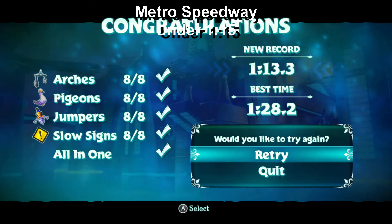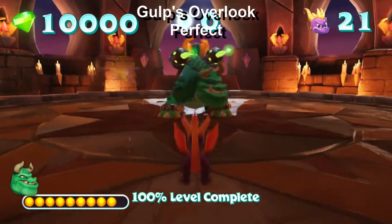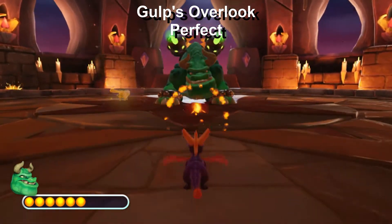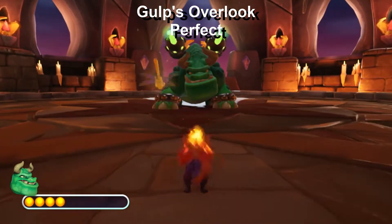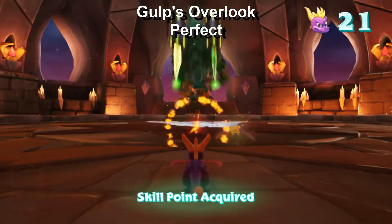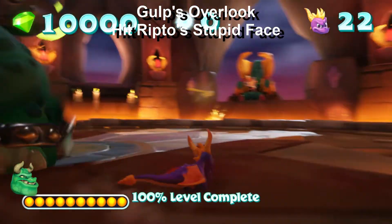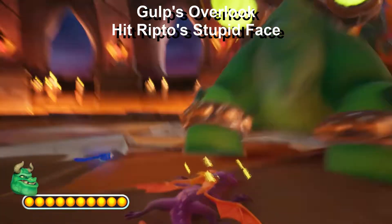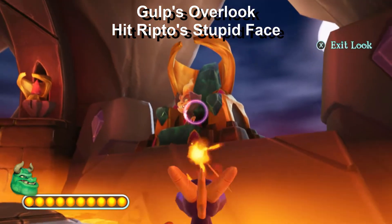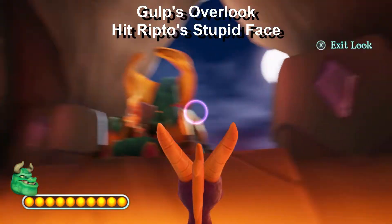We get another skill point! Next up is Gulp's Overlook, and there are two of them here. This has got to be the funniest thing ever, because I struggled with this boss fight during normal gameplay, but now that we have the super flame, we can just completely obliterate him in like 30 seconds - it's so glorious. The other one is that we have to go to the top of the area because we can actually attack Ripto, which is a pretty cool detail I didn't really know about until I was doing research on these skill points.